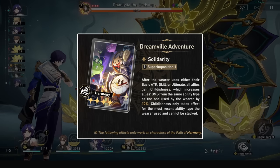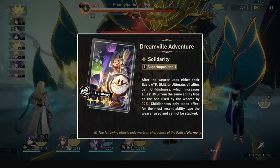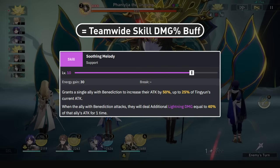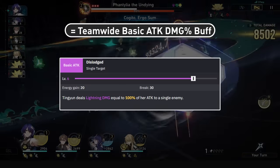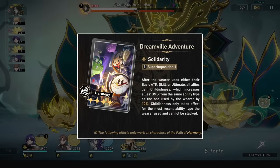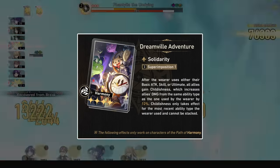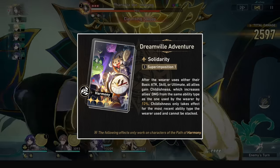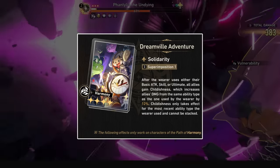Dreamville Adventure is our free Harmony light cone for Penacony. After the wearer uses a basic, skill, or ultimate, all allies gain a Childishness buff corresponding to that action, increasing damage percent of that action type by 12%. This has no turn duration and is permanent, only changing if the Harmony unit performs a different action. So if Maisie uses her skill, all allies get a 12% skill damage buff; if she uses her basic next turn, the buff switches to 12% basic attack damage instead. This can be nice in dual DPS comps, but outside of that the damage boost is pretty weak for just one ally even at S5. Past and Future will be better if you speed-tune correctly, and it requires strategic ability use to match your Harmony to your DPS. In autoplay, good luck. I don't really like this cone, especially with Meshing Cogs existing.